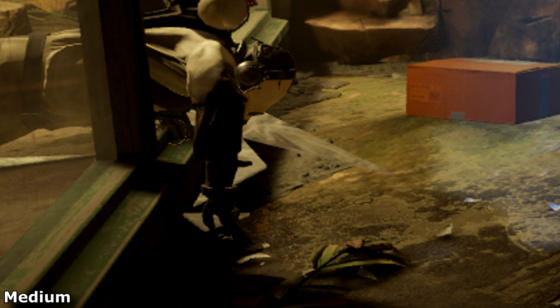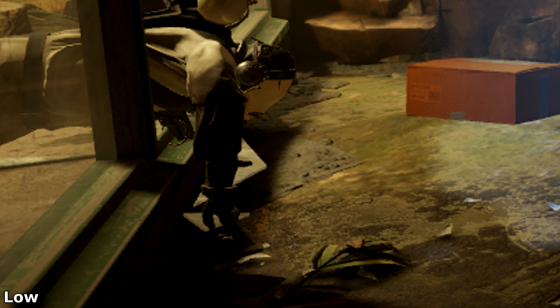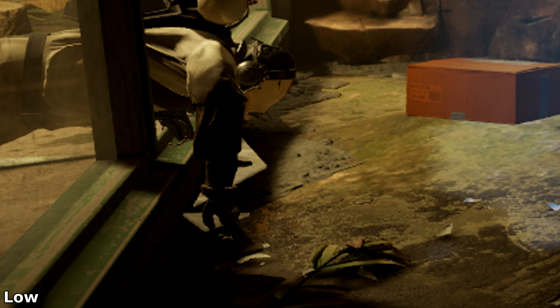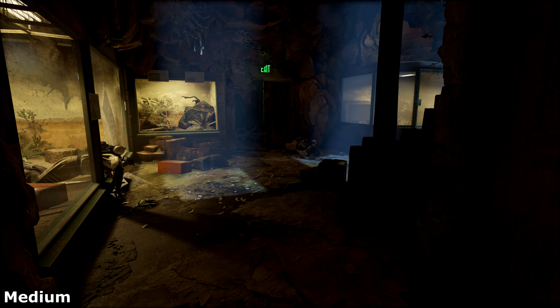In this last image, we actually see great improvements from low to medium — specifically these glass shards here. With medium, there's actually more glass shards. I think that low has fewer physics objects compared to the higher options, and in the higher options the shattering glass will actually spawn more glass and break into smaller shards. Again, with low to medium we see that shadow improvement, but we also see an improvement to the volumetric fog coming through the roof. Other than that, all the other options are pretty much identical.